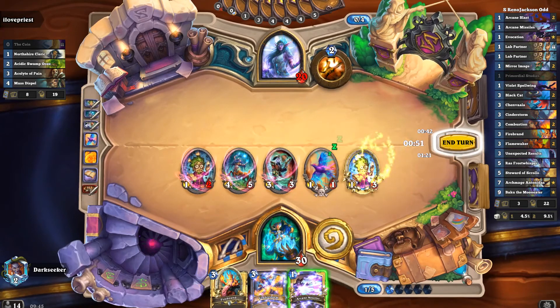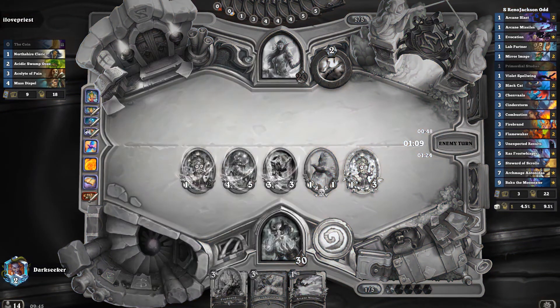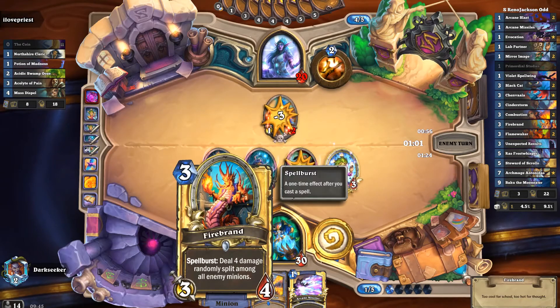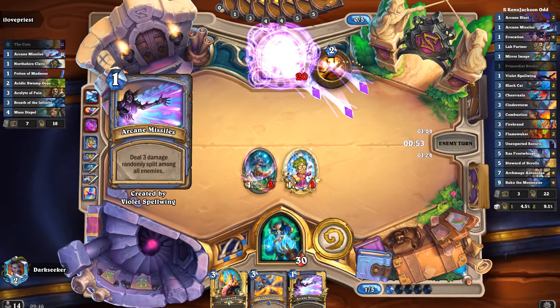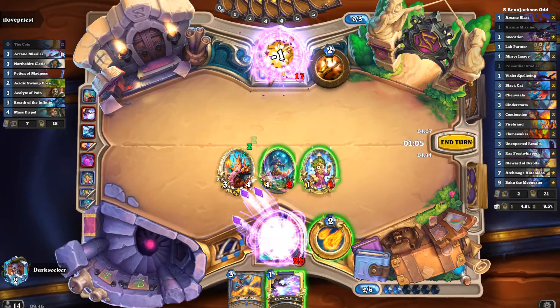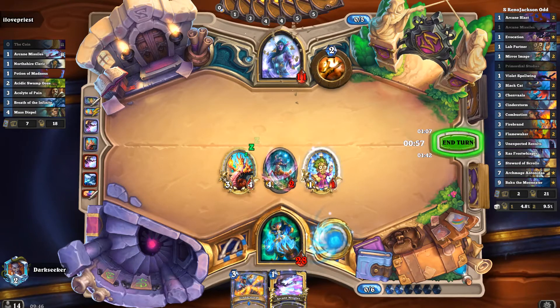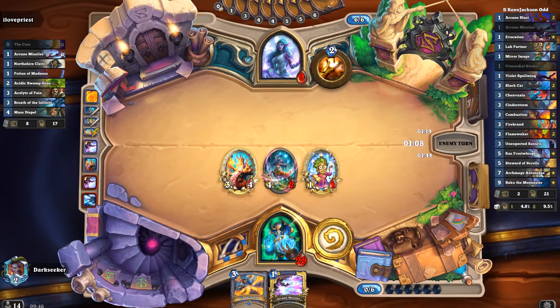We're doing a number on his face. Now, I don't know if I should have played that Lab Partner, or if I should have just kept it back in hand in case there's a mass board clear or something. That was a misplay — I didn't read the card text properly. I thought it would have done 4 damage to his face, but no, it's 4 damage split amongst minions. Whoops. Doesn't matter — it's still 3 attack, it can hit face for 3. Let's pretend it was all planned.